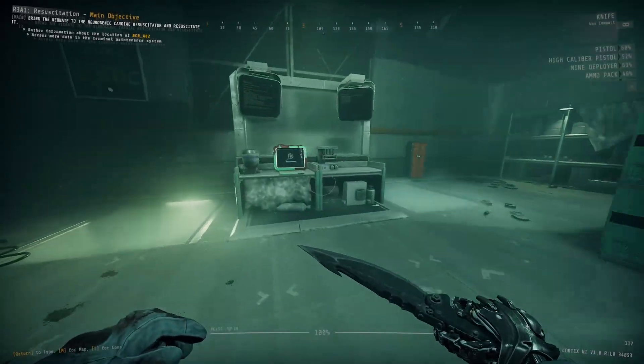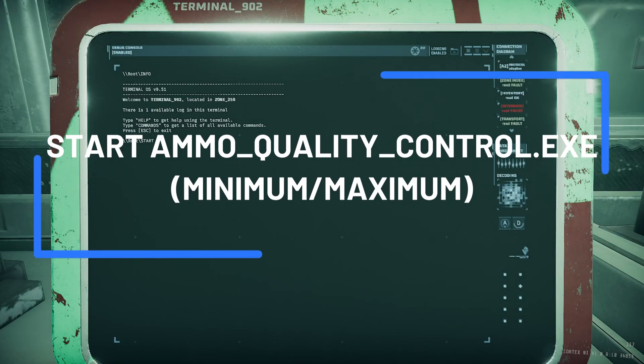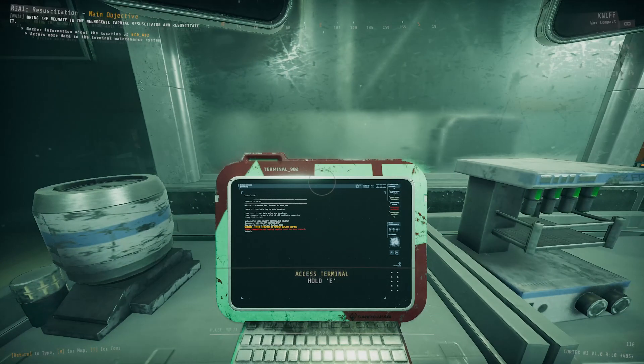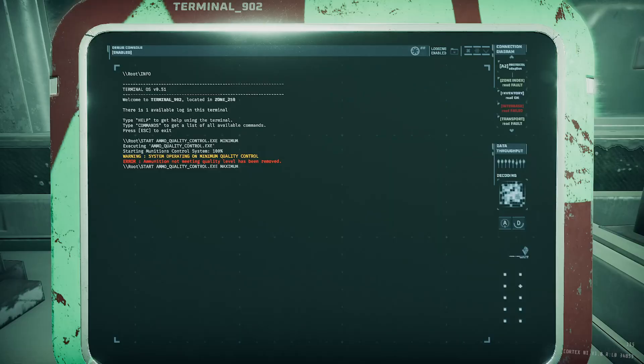Command number six is a little bit unique, and that would be startammoqualitycontrol.exe. There are actually two versions to this command. Once you type that entire thing in, you then do a space and either type in minimum or maximum. If you type in minimum, what it will do is cause all of your primary ammo on you and your teammates to completely vanish — so all the ammo you had in that pistol, or hell revolver, or SMG, or whatever your primary gun is, kiss it goodbye, because all of it will be completely removed and you'll go down to 0%.